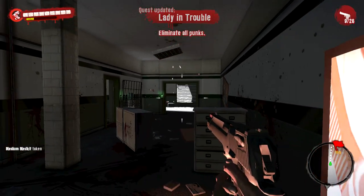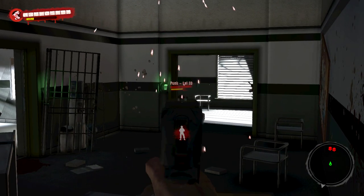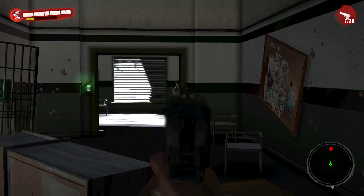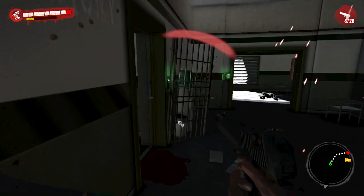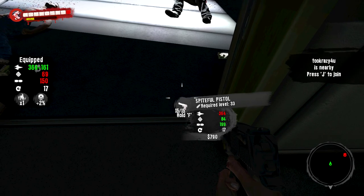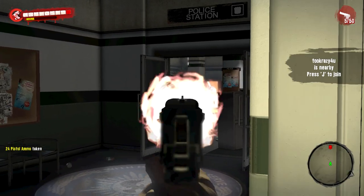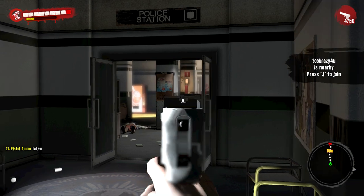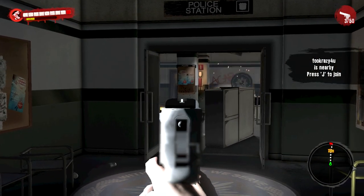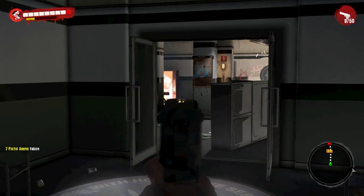And here's punks. Probably if I wasn't behind here, I could shoot him in the head. Now we get to see — that's a pretty good gun. Now we get to see how bad my aim is. Maybe not so bad so far. Sometimes I can't headshot anything, and sometimes I do really good.